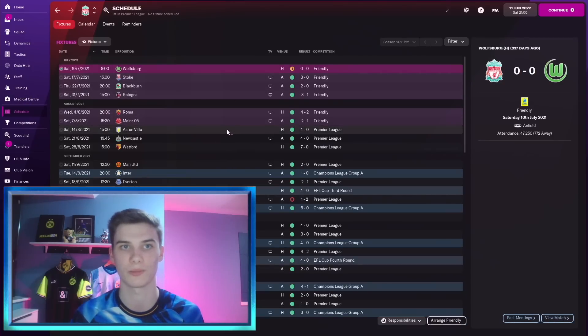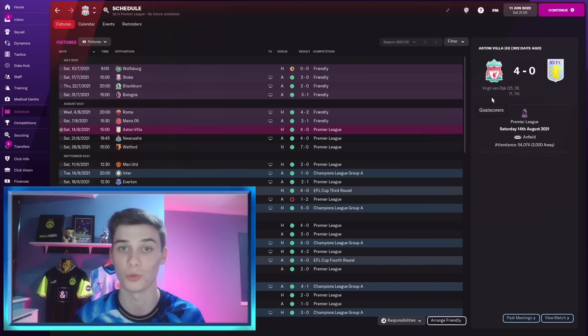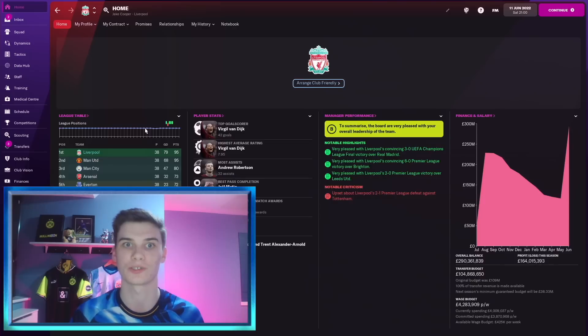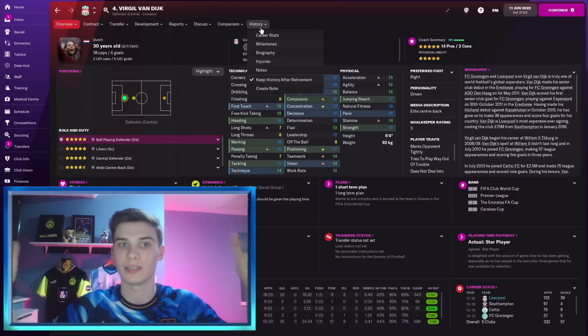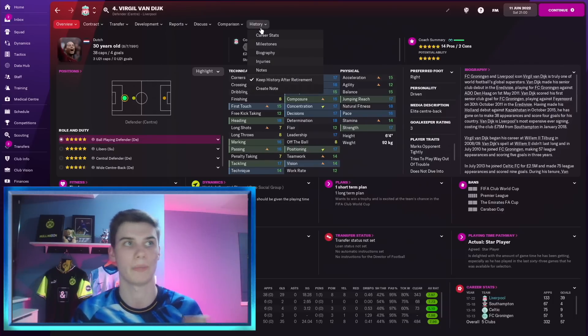I knew something was going on with this tactic when in the first game of the Premier League season, Virgil van Dijk scored all four goals. That's when things started to get insane. Even though the league finished quite close, Van Dijk finished as top scorer across all competitions on 42 goals, with a highest average match rating of 7.95. I've heard of people getting 50 goals using this when they use tactics specifically designed to win corners.